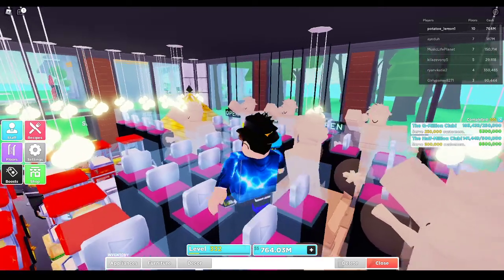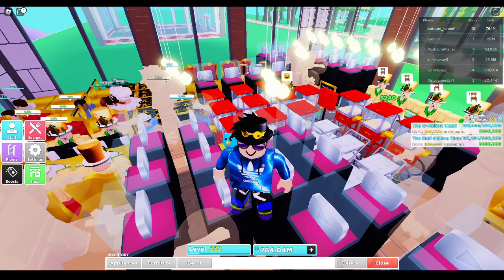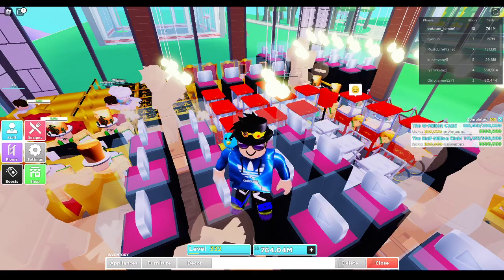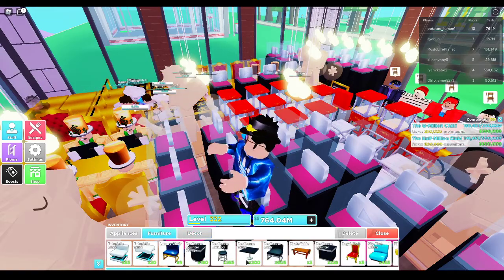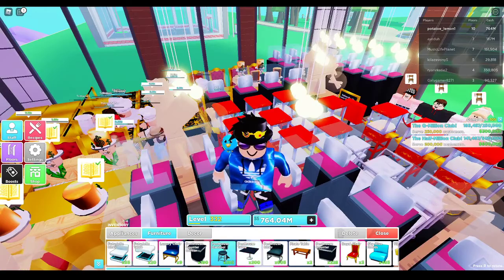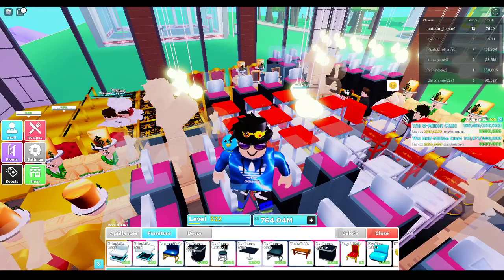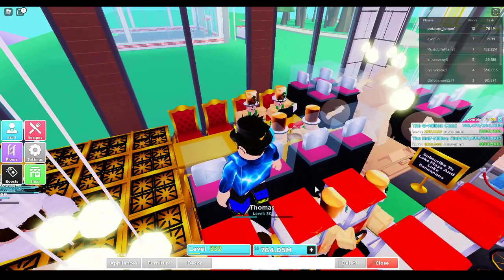If we go inside it looks even cooler — it's very bright. With the penthouse theme I'm actually expecting us to get a penthouse table, a penthouse chair, and a penthouse counter, because we already got that treatment with the modern theme including a pedestal.